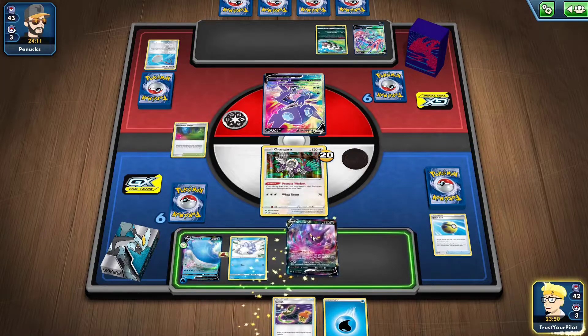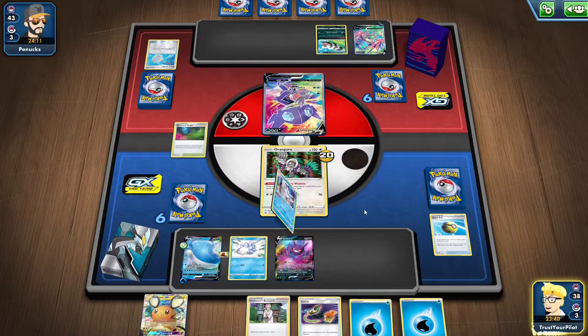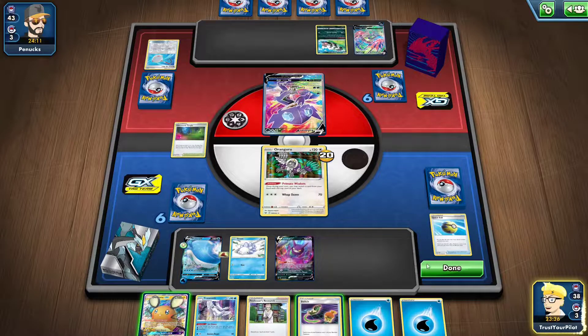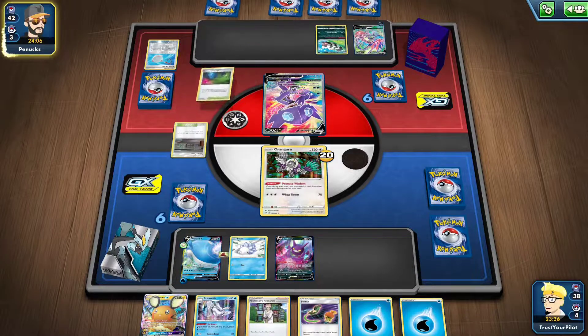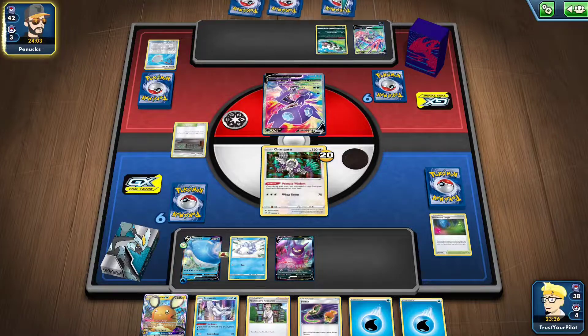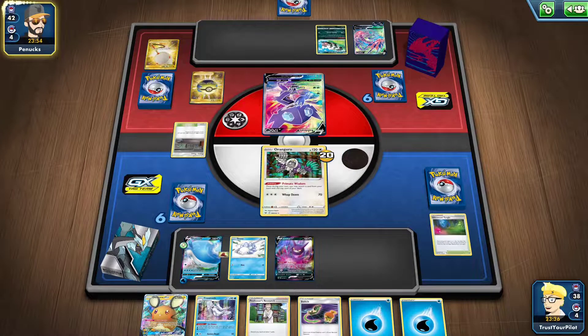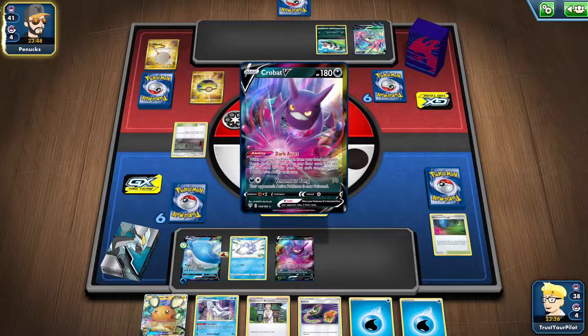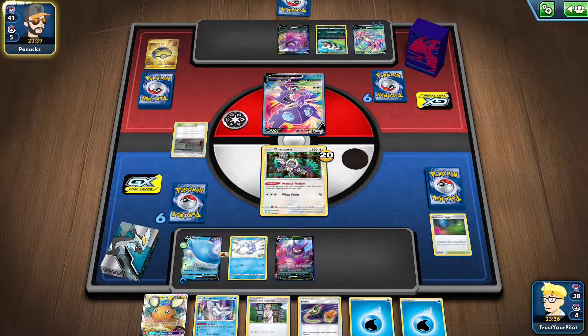Actually, I should have ditched the Water energy. There's the Denny. This is great — as long as they don't Marnie me back, I have a great turn next turn. I can Primate Wisdom. I was going to Primate Wisdom the Denny on the top of the deck anyway, so that's fine. Just as long as they don't Marnie me back, everything is awesome. And just when you're playing this deck, do not forget about Keldeo GX. Keldeo GX's GX attack does 50 for each bench Pokémon your opponent has. So if you're facing Eternatus and they have a full bench, you're doing 350 damage — that's a knockout.